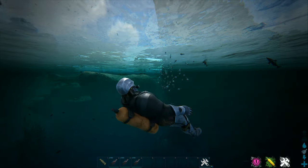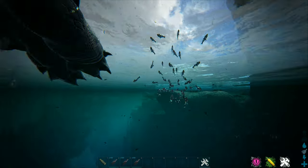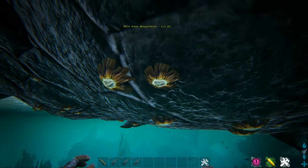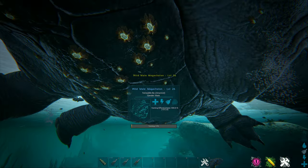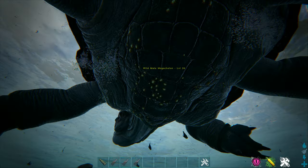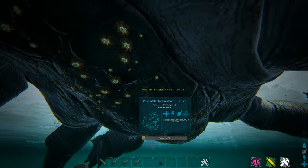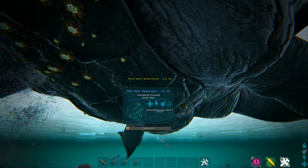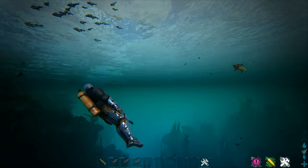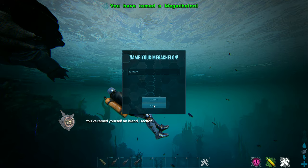Once you reach the turtle, try to get the swarm right under it near the barnacles. The taming won't happen instantly, so keep trying until they aggro on the turtle. The taming progress will slowly go up over time and you will have to defend the swarm from fish like saber-toothed salmon. I found that punching them works just fine, and just like that you have yourself a giant turtle.